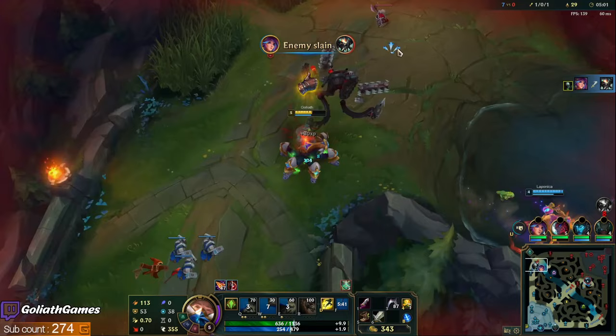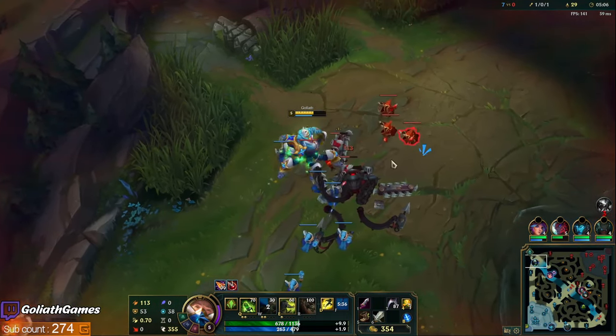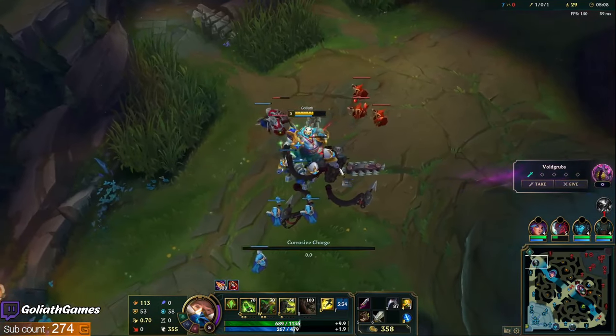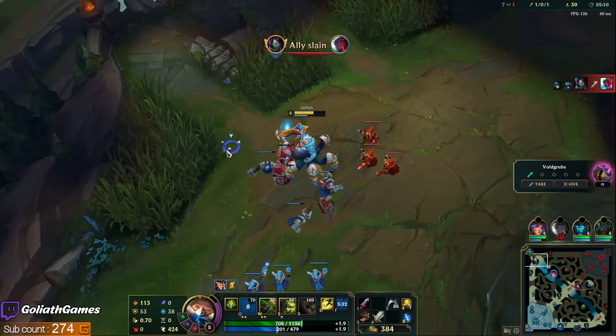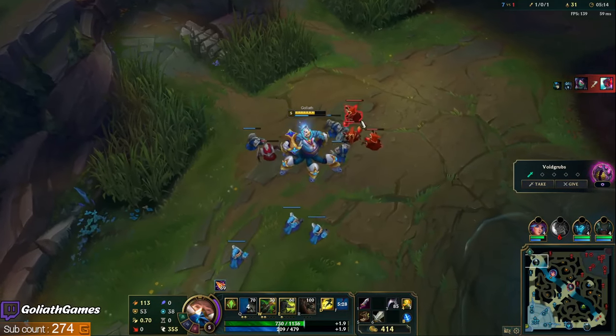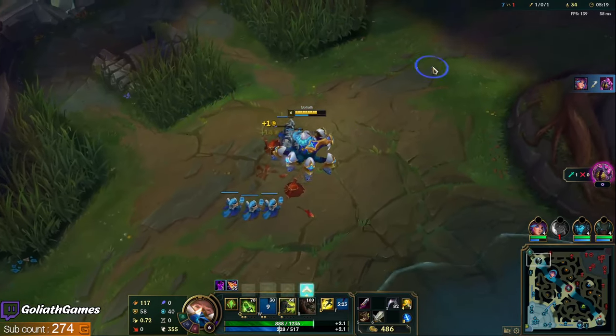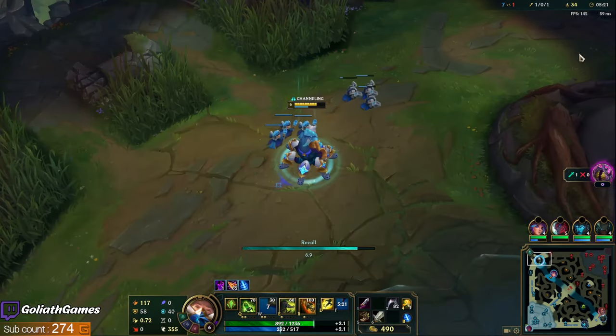Nice, I'm glad she got the kill — I don't need too much gold in this lane. His W is a shield that also slows, and it has a really big radius, I think around 600 to 700. All of his abilities look pretty good to me.